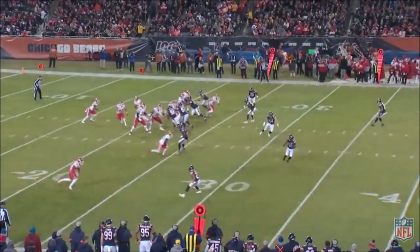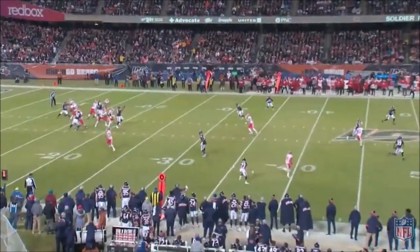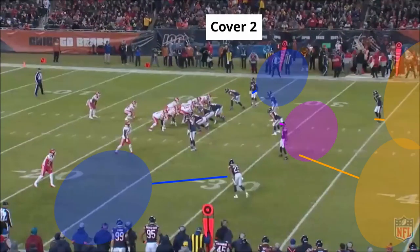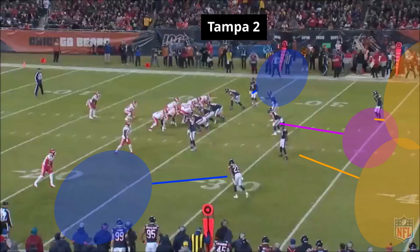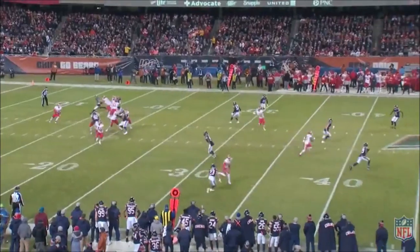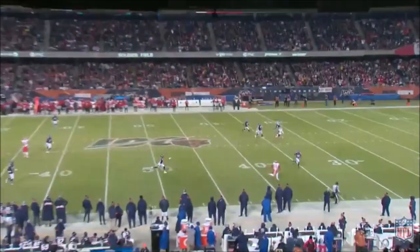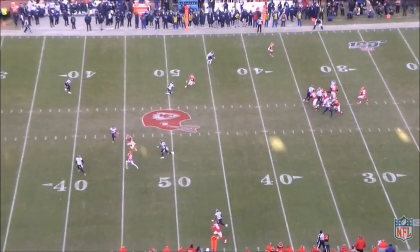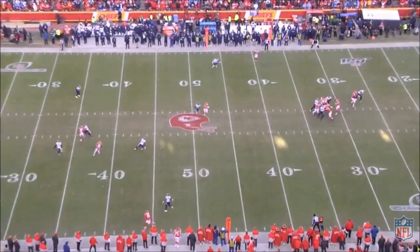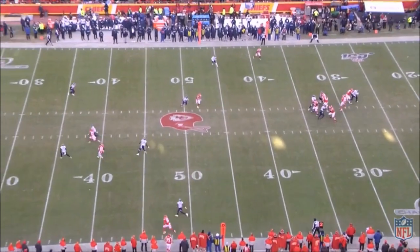Now that we've established how Hill impacts the run game of the Chiefs and opens up lanes, let's take a look at his impact on the passing game. While incomplete, you can see here how much attention Hill demands. The Bears are bracketing Hill inside and out in a Tampa 2 coverage — the same as a regular cover 2 look except the linebacker is dropping deep middle. Hill's clear out takes the deep defenders away from the sideline and middle of the field, which opens up the fade on the sideline and Kelsey over the middle. There's a ton of space to work with because Hill has pulled three defenders with him in coverage. The speed of the Chiefs receiving core forces defenses to prevent the big play and carry them downfield, leaving a huge hole underneath for Kelsey to exploit man coverage.